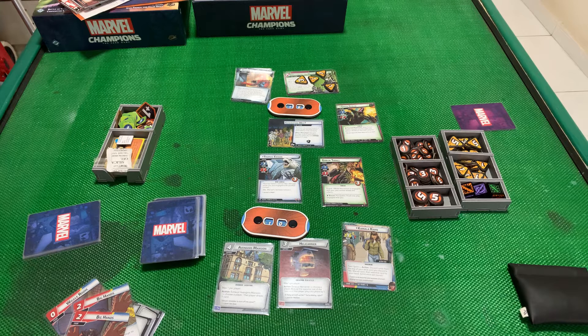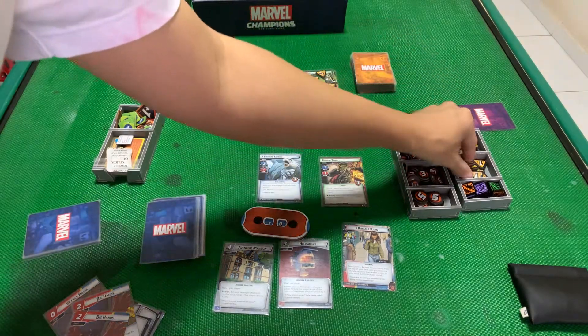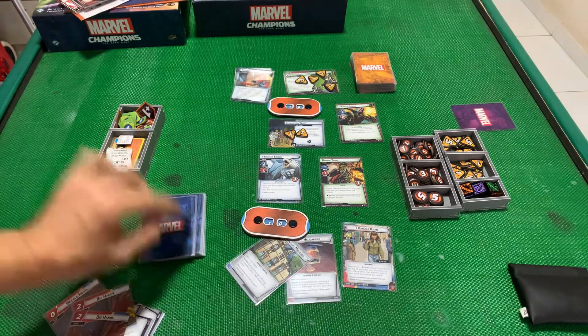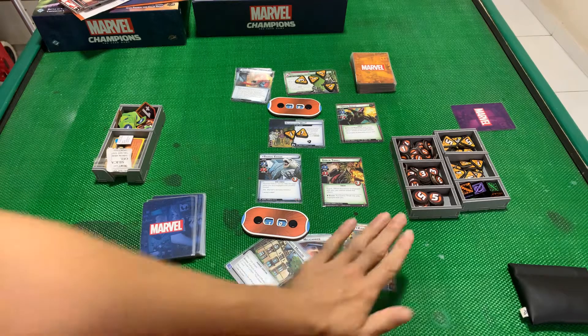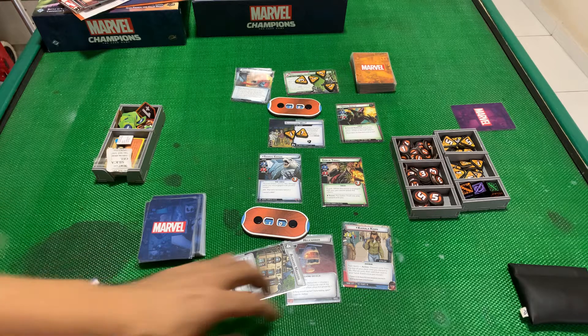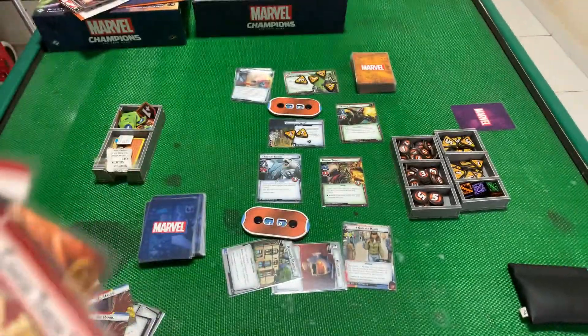I can possibly take him out with the melee in my hand. The problem is all the schemes in play — that is a lot. This one starts with 2. Alright let's go. First things first — Avengers Mansion draw a card. Use Ms. Marvel's ability — that's not too bad. Alright, I think we can go. I feel like I want to just play Shrink first so I can actually use my Chase Them Down to remove more. Yep, let's do that — 1 and 2 for Shrink.